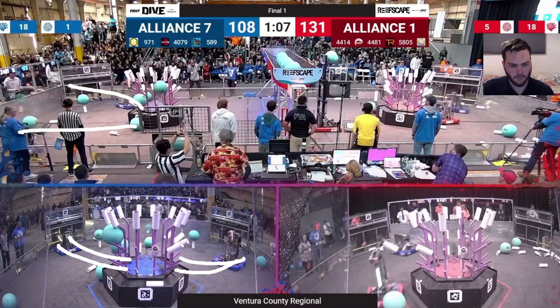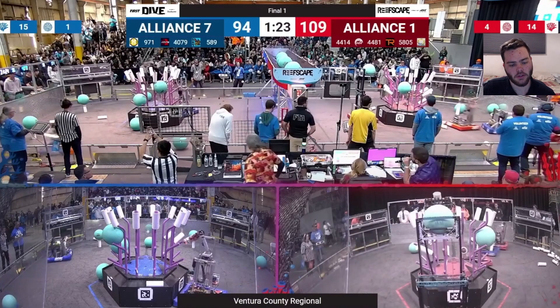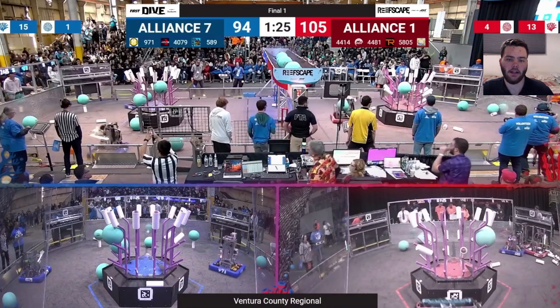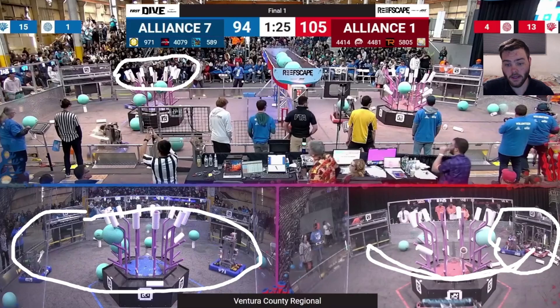Going back a little bit to show the perfect microcosm of what this match is like and where it starts to go against the number seven seed alliance. The entire blue alliance is just down here cycling back and forth — very simple stuff, very effective. You can see they've actually filled up the top level, which is going to be important in a second. Meanwhile on the red alliance side, you're going to see all three robots pressed up against each other. 589 are playing a very dynamic style of defense, cycling between the two coral stations trying to interrupt the red alliance robots that load from there as much as possible.